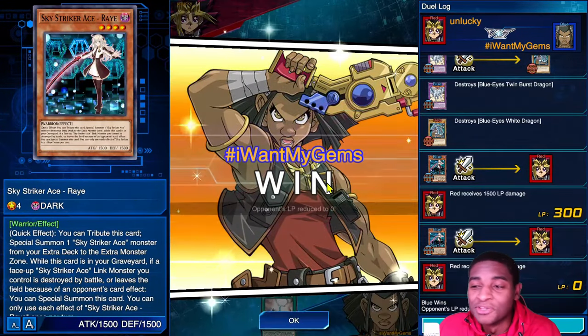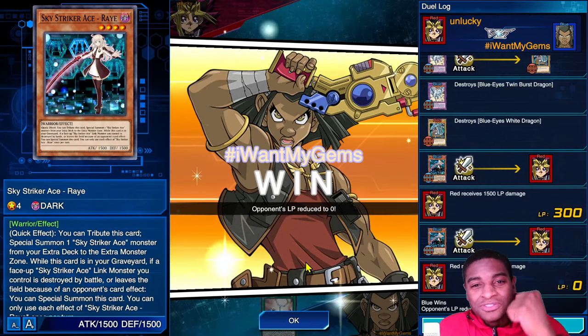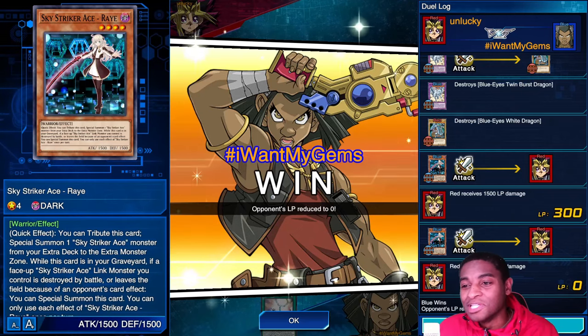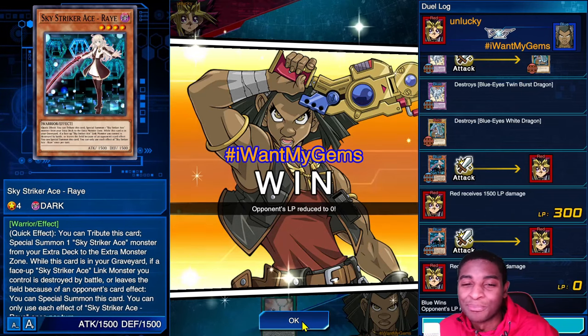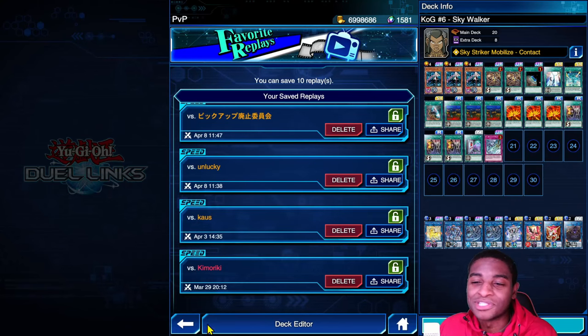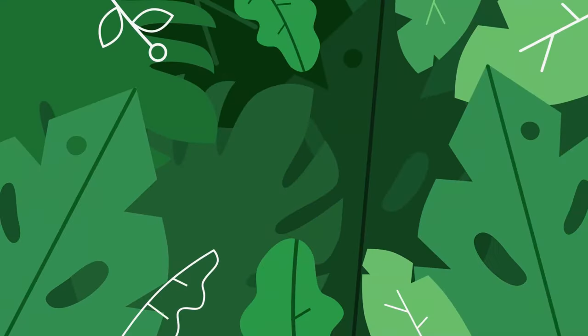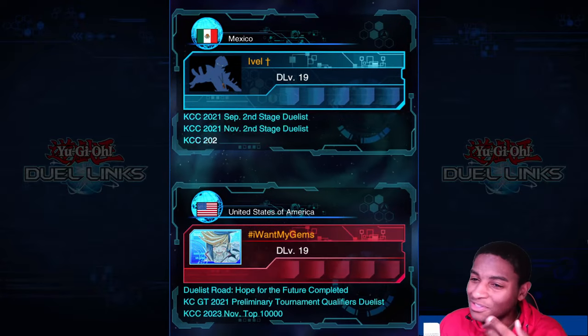You break their board, destroy their confidence, and swing for game. You just can't beat that. Battle Chronicle players literally just normal summon Blue-Eyes, hit the search button, and get card advantage — that's all they do. I'm going to chill on the Battle Chronicle trash talk though — I'm a better person than that.